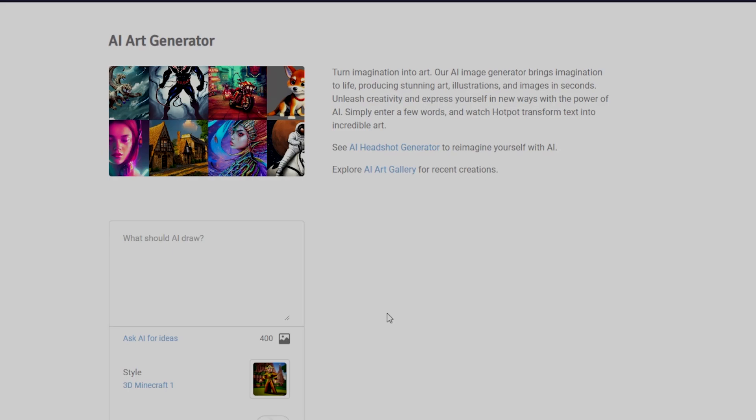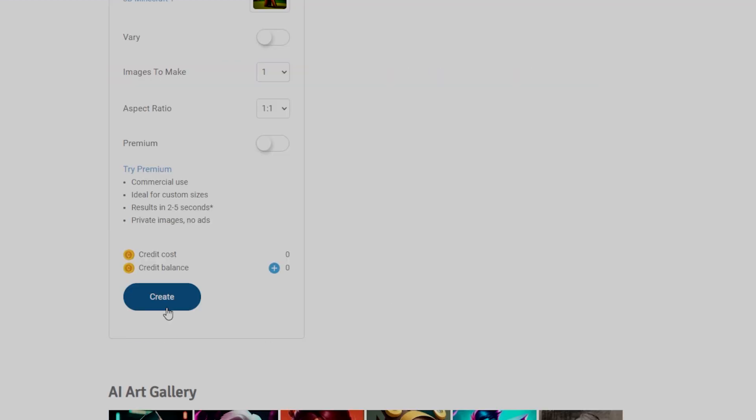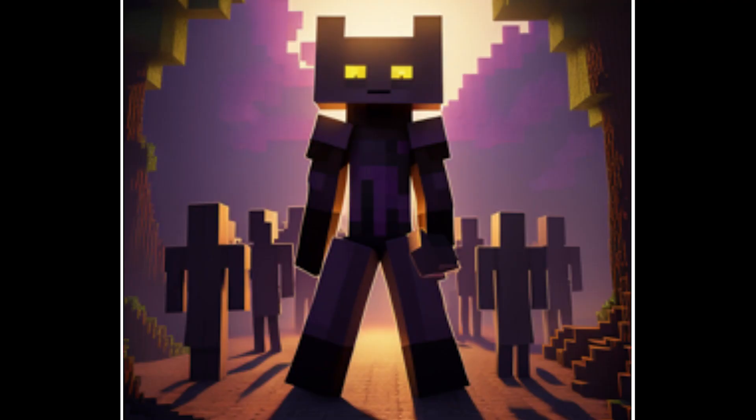Now let's see what the next AI thinks that a Minecraft Enderman is. This is the second AI — Hotpot.ai. Now considering that there's a style called '3D Minecraft 1', I have high expectations that this is gonna actually look normal. So let's try it out and see. We're gonna write 'Enderman mob'. This is what the AI thinks that an Enderman is. It's not far from the truth, except it has yellow eyes instead of purple eyes, plus there are some people in the background. What is this, a cult or something? But I won't lie, this is actually kind of cool.